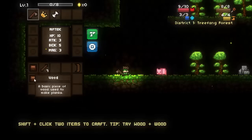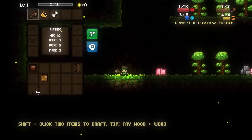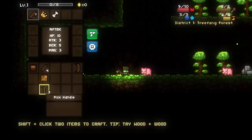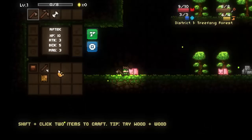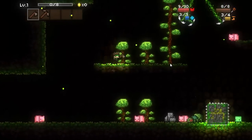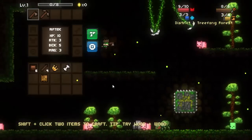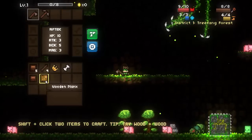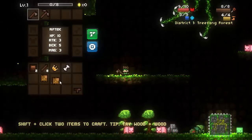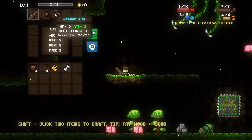You combine some things and you make yourself a wooden blade. Two wood makes a wooden plank, and two wooden planks makes a blade. Then with the sticks you can basically craft a variety of tiers of weapons. Two of them will make an axe handle. Add another stick and you get a pick handle. Pick handle is great because you can go ahead and mine all the resources in these little rock nodes. Combine a wooden plank with a stick to make a sword hilt, and then combine two planks - and you have yourself a sword.